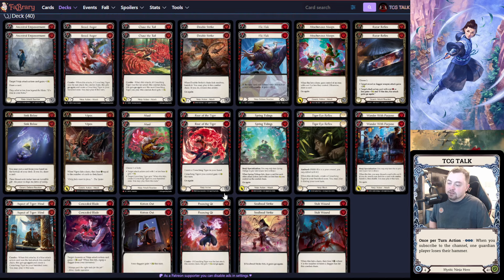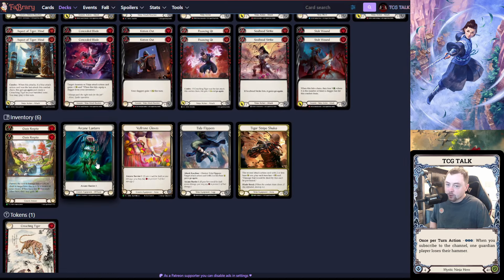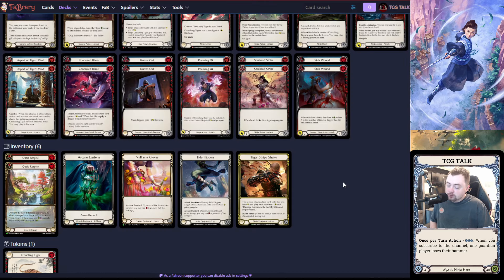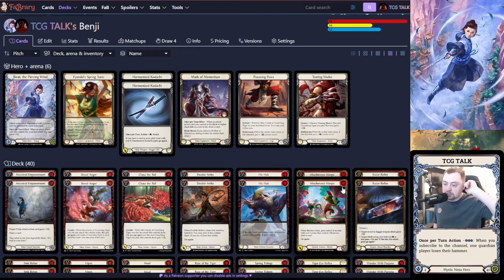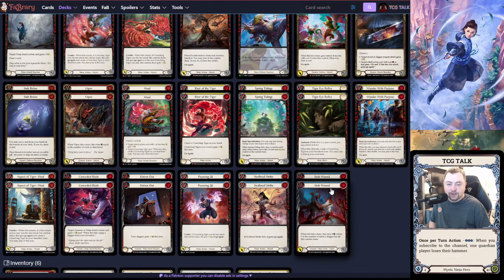For the sideboard, I run AB3. I have to respect Blaze and Emperor in this meta — we have a lot of wizard mains in this area. We have Oasis Respite — in wizard matchups I side out Sink Belows and side in Oasis Respites. Then Tiger Stripe Shuko — if I run into Victor or even Tara, I want more block value. I also run it in the illusionist matchup because damage can't be prevented when it triggers, which is really nice.